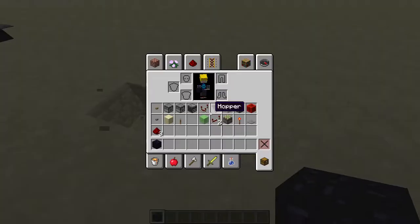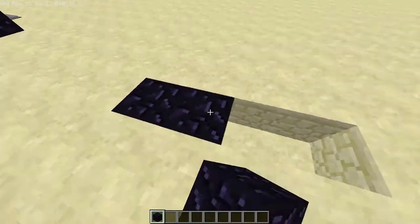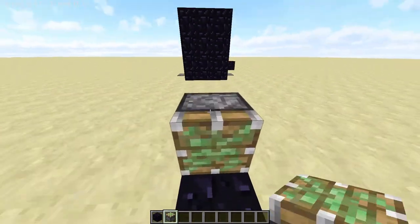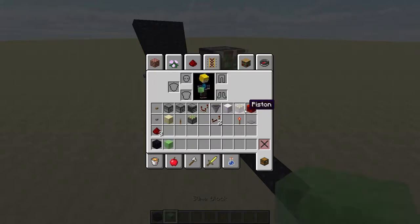The first thing you're going to want to do is make a line of seven blocks — one, two, three, four, five, six, seven. Now we're going to want to place three sticky pistons up just like this.